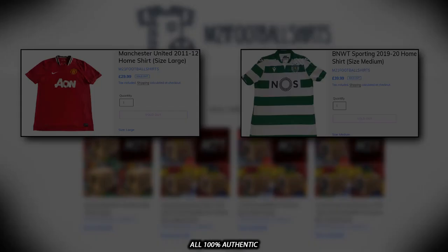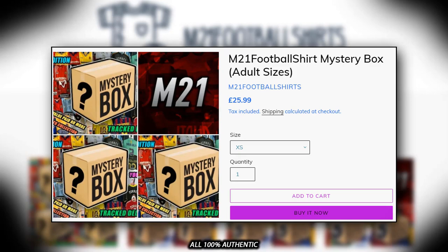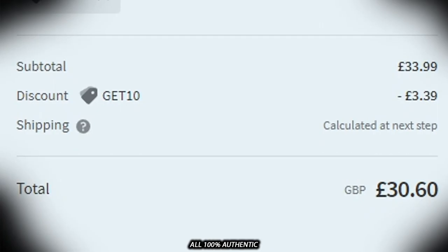Looking for any football shirts? We've got the right place for you: www.m21footballshirts.com. They sell football shirts from teams all over the world where you can add to your collection. They also sell mystery shirts at the best prices out there in all sizes as well. So what are you waiting for? Make sure to use the discount code GET10 at checkout for 10% off every order. Click the link in bio at www.m21footballshirts.com to add to your football shirt collection.